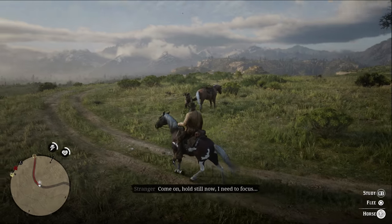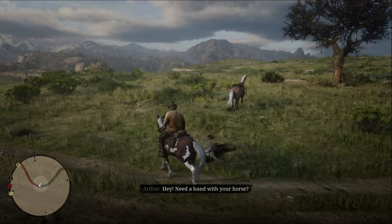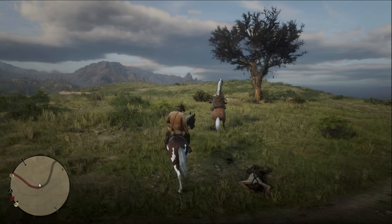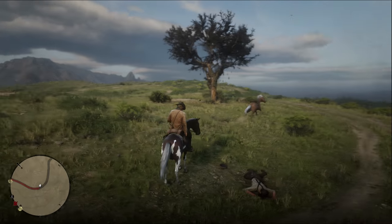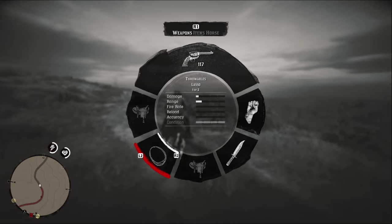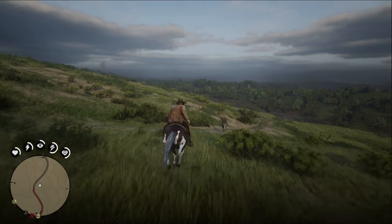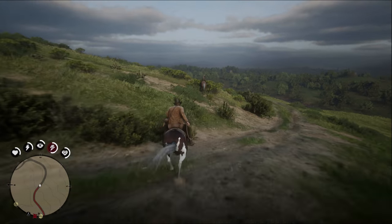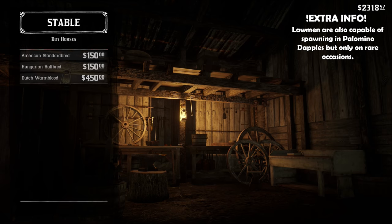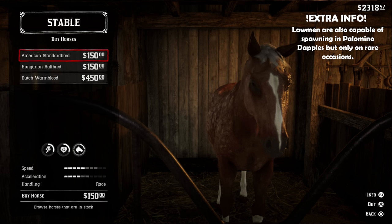For the dapple palomino, you might run into a guy trying to pick his horse's foot on the side of the road as early as chapter 2. Make sure to use your binoculars to check before approaching, because if it's the one, the horse will actually kick and kill his rider before bolting off. The other option is to buy the dapple palomino from Valentine's stables for a mere $150.